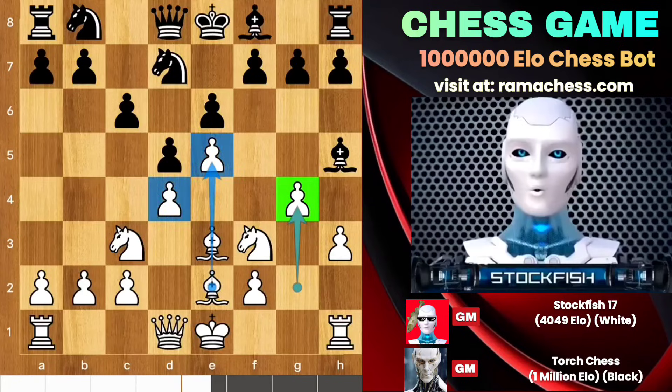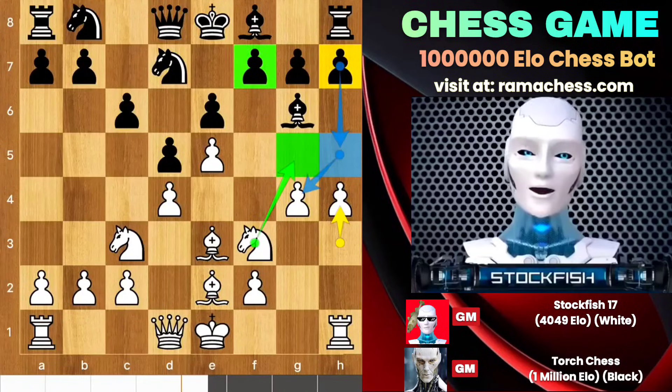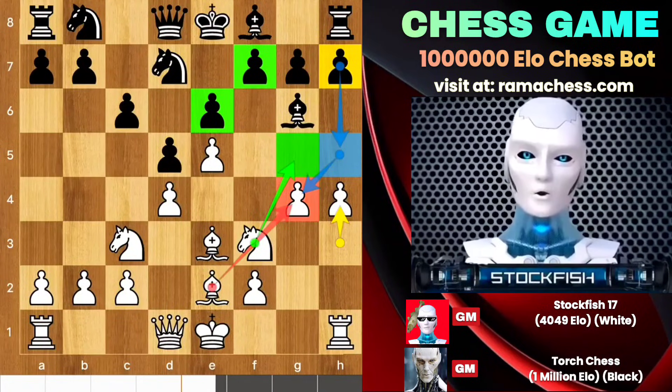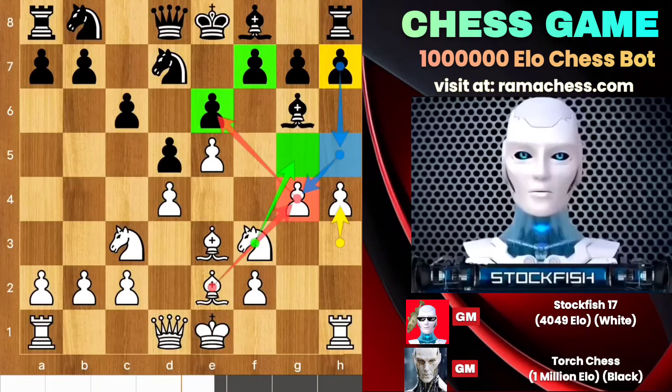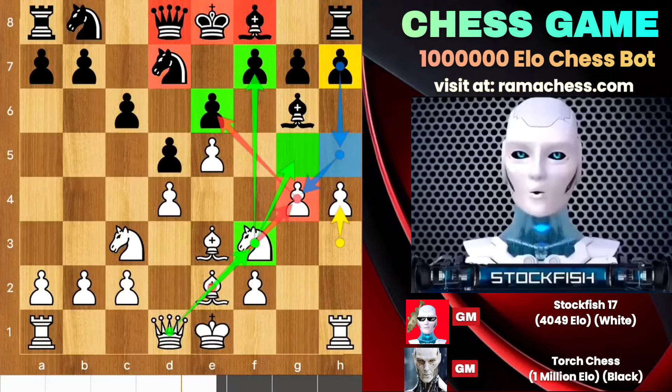That's a commanding move. I gained more space and advantages with my pawns and I restricted black's position — black will feel uncomfortable in this position. Black can't play h5 to open up his position because the knight will come to the g5 square to pressure the king's structure. The bishop is also there to add problems, and the queen can also come to the f3 square to attack the black king on the kingside. The king isn't in a healthy condition, so he played h6.